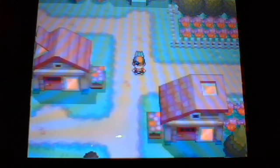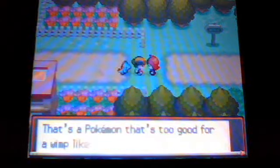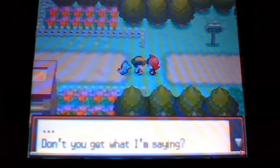Once you get there and you've gotten the egg from Mr. Pokemon and all that, then you have to run over here and look who it is — the red boy who shoved me away from Professor Elm's lab. Want a battle buddy? Alright, let's do this.